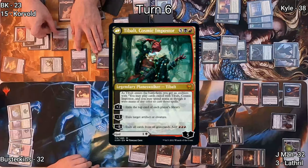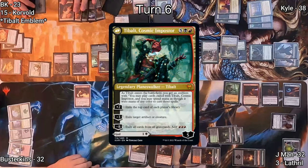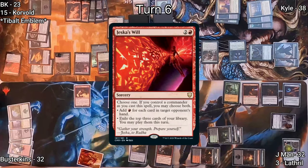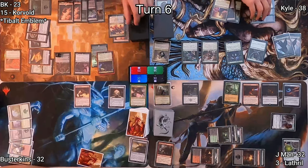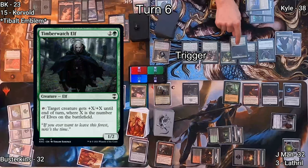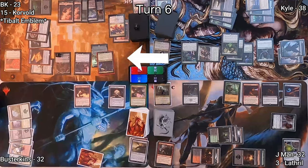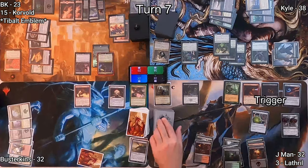I cast the Tibalt, Cosmic Impostor side of the MDFC Valkyrie, God of Lies, then minus three to exile Kyle's Commander. On my end step, Jeska's Will goes into the exile zone. On Kyle's turn, he plays Elvish Archdruid, pumping his team and getting a bunch of triggers, scrys with Path, draws, then drops Timberwatch Elf, drawing again with Guardian Project. He plays Castle Locthwain and moves to the Red Zone swinging at Tibalt. I use Prosper to kill his Wood Elves, and Tibalt dies.